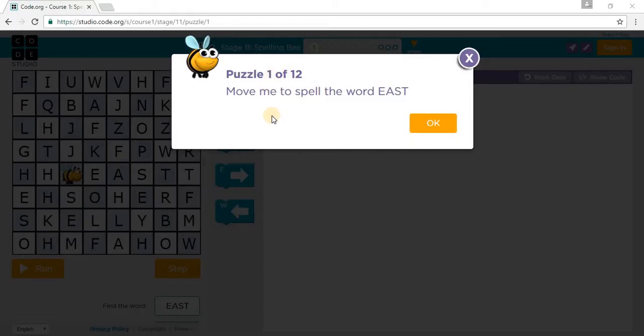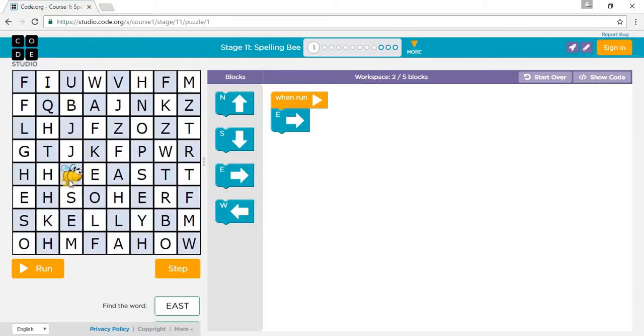Puzzle 1 says: move me to spell the word EAST. If you move one East you go to E, another East to A, another East to S, and another East to T. So we need four East moves total: 1, 2, 3, 3. Let's press RUN.